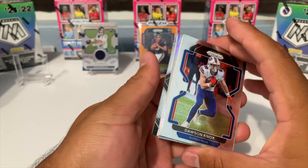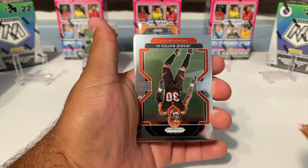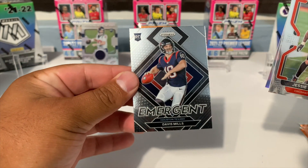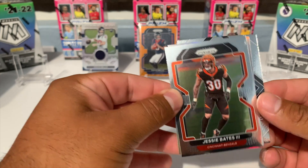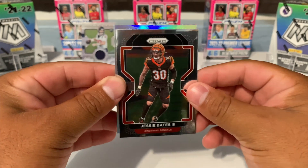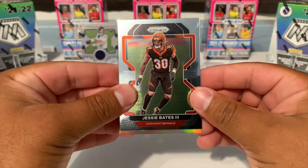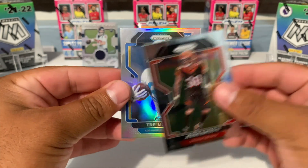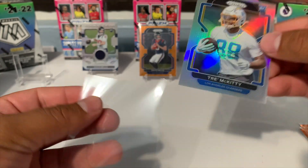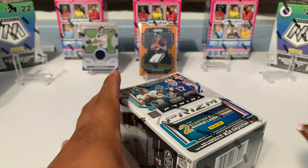Here we go, last pack for the first blaster. We got our silver in here — true silver — we got Dawson Knox. We got Jesse Bates. Let's pull from the back — another David Mills. That was definitely a David Mills box. Let's see if we can pull a rookie — it's going to be a rookie. Let's see what team — Chargers. We got Trey McKitty for the Chargers. Let's go ahead and sleeve that up. So far that blaster is not looking bad.